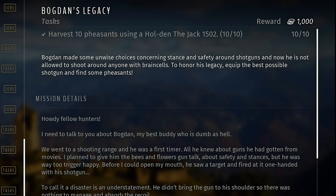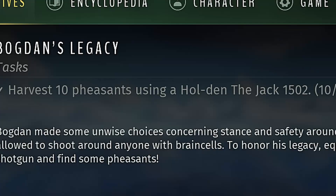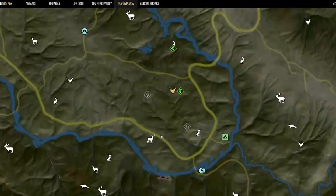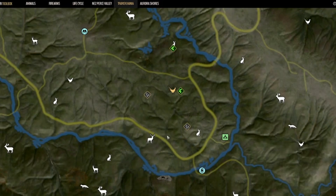Just as a quick reminder, make sure you're always looking at all the parameters for this mission — we will have to use the Holden Jack double barrel shotgun. We're going to head down to the southwest portion of the map, into these grasslands, and start off with this pheasant flock right here.